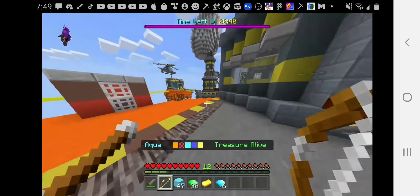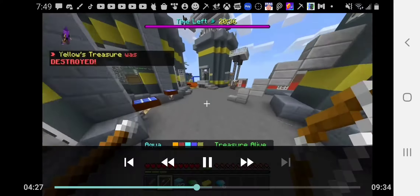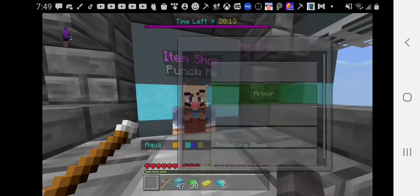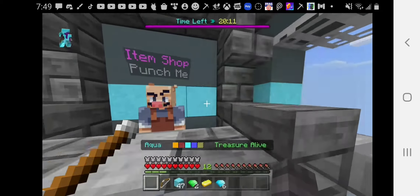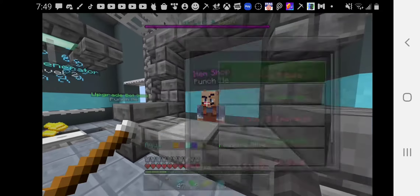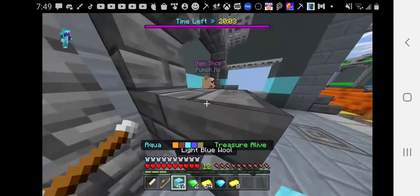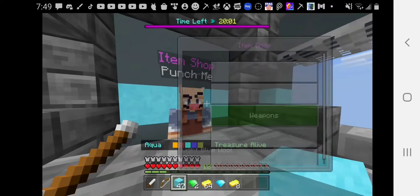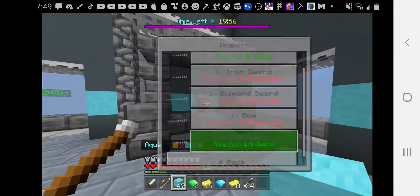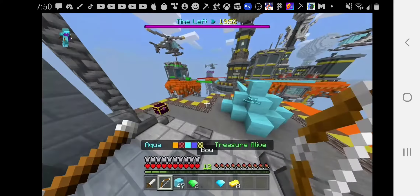I think what I'm gonna do now is skip till I get to my base. Okay, I'm back at my base now. Yeah, let's just buy that. Buy those. 32. Okay, we almost have a stack.